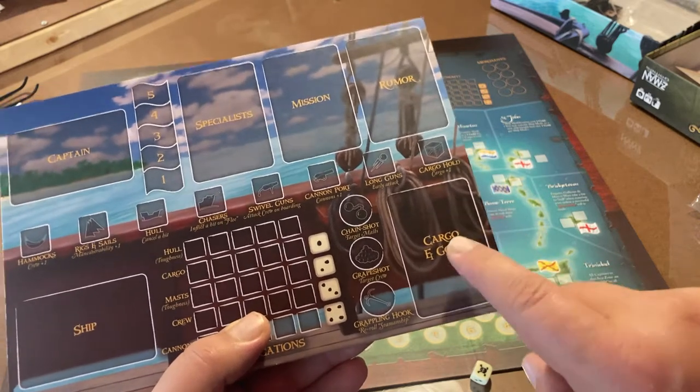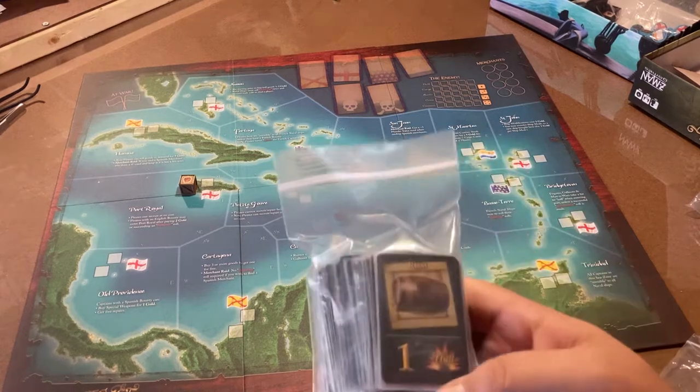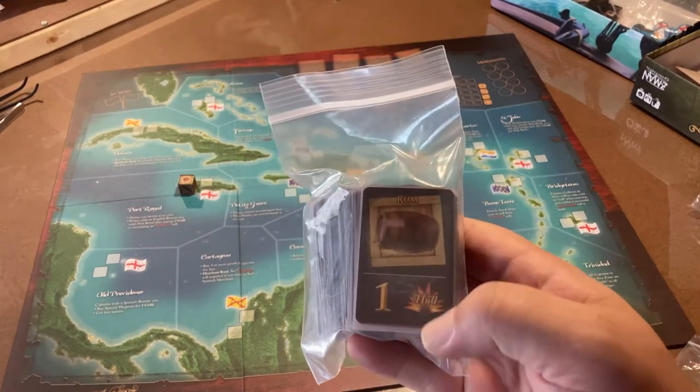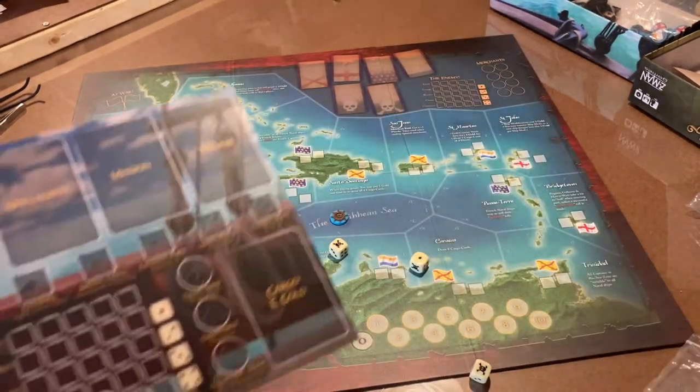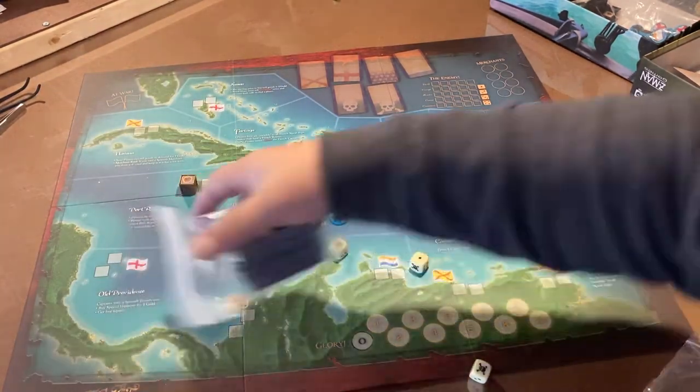Here's your cargo hold where you hold your cargo. Cargo looks like cards — that's rum, for example. Cargo goes here, and if you match cargo and have several of them, you can sell them to different regions that have different demands.